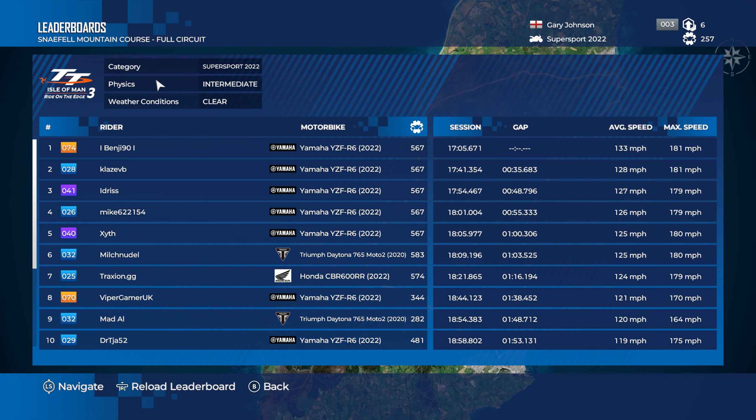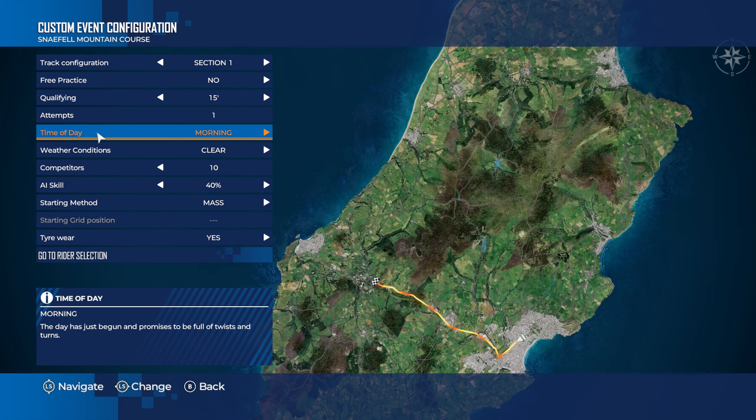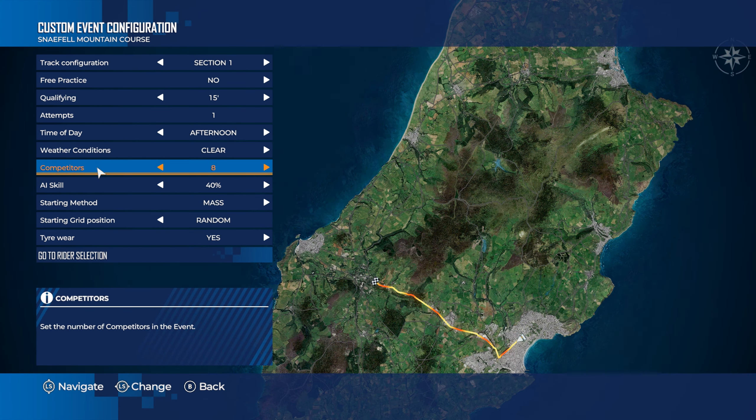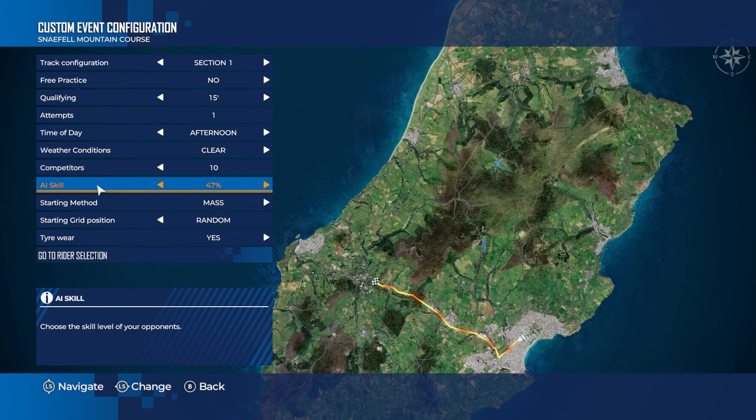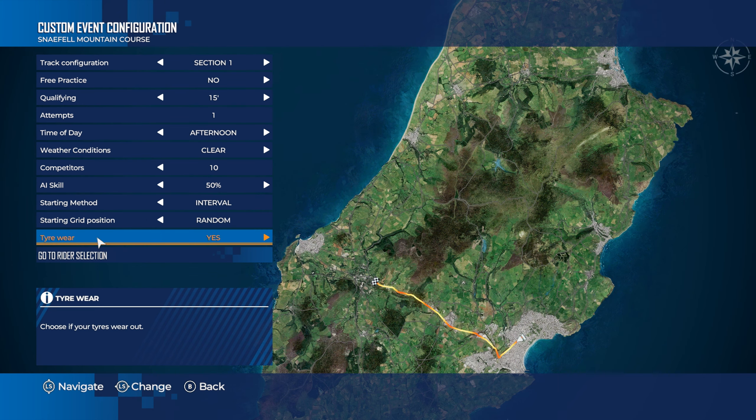You can do custom events or multiplayer events — change your track and then have different sections. So if you were doing the Snaefell Mountain Course you do the different sections and change the settings: weather, competitors, AI skill. We're going to do that — we're going to go into a little custom event I'm going to set up here.